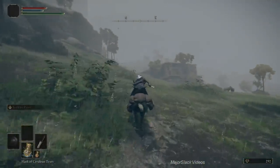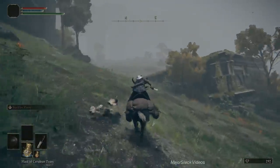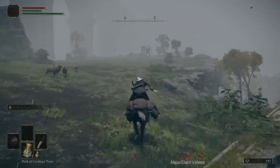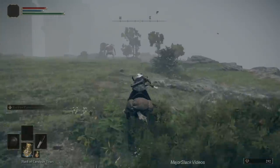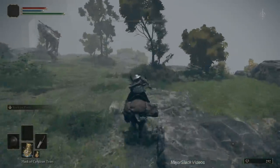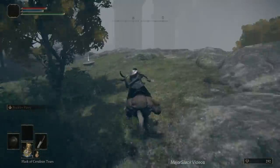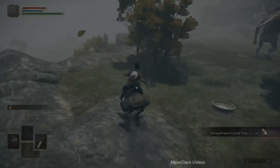Now we're going to gallop off to the northeast up into this field where there's a lone troll. We're going here strictly for the Strength Knot Crystal Tear. Why? Because this will give your fire pots a lot of extra damage. It lasts for three minutes when you use the Flask of Wondrous Physic and it'll bump up your Strength by 10 points.